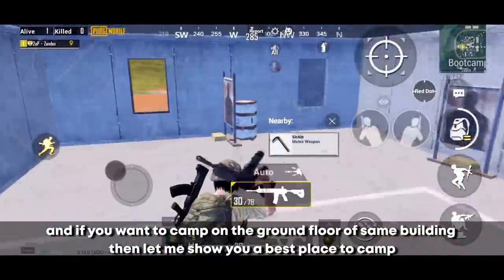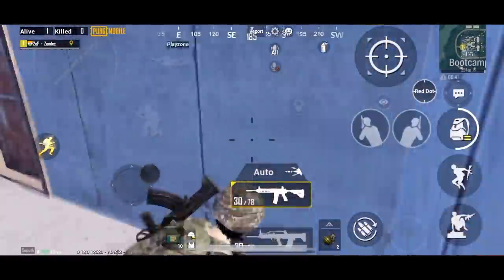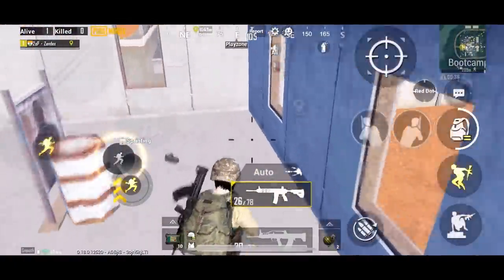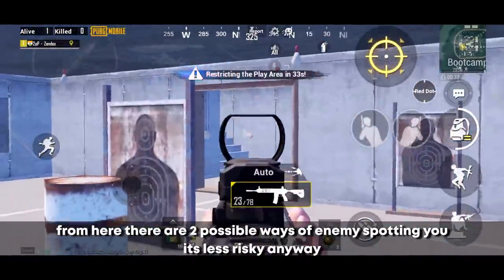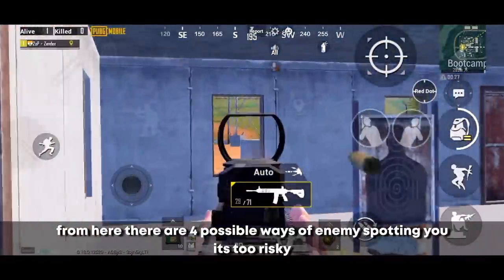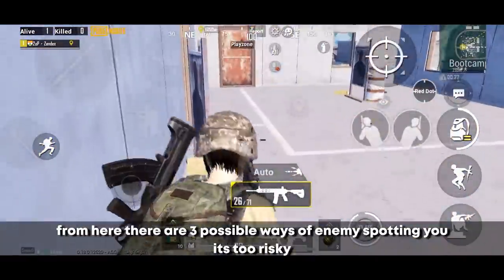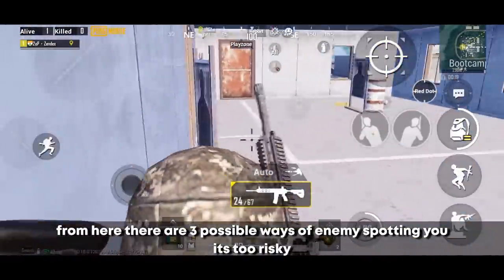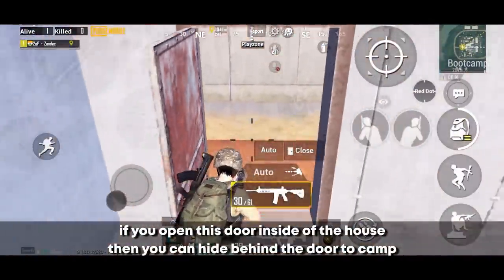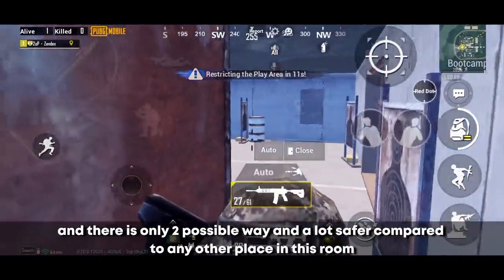If you want to camp on the ground floor of the same building, here are the best spots. One position has three possible ways for an enemy to spot you — that's a no. Another has two possible ways and is less risky. One spot has four possible ways — too risky, don't camp there. Another has three possible ways — also too risky. But if you open a door inside the house and hide behind it, there are only two possible ways enemies can spot you, making it the safest option in the room.